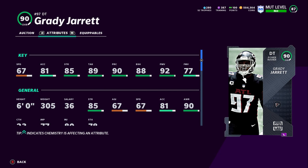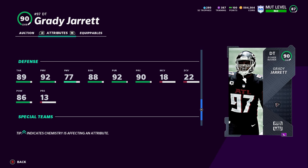Next we got Grady Jarrett — 67 speed, 81 acceleration, 85 strength, 89 tackle, 90 play rec, 88 block shed, 92 power move, and 77 finesse move. So high power move, low finesse. Solid card here for Falcons fans — impact block is 88. Another solid card.